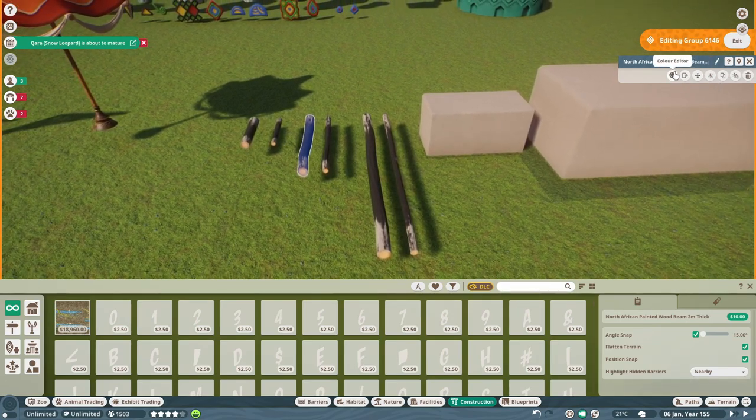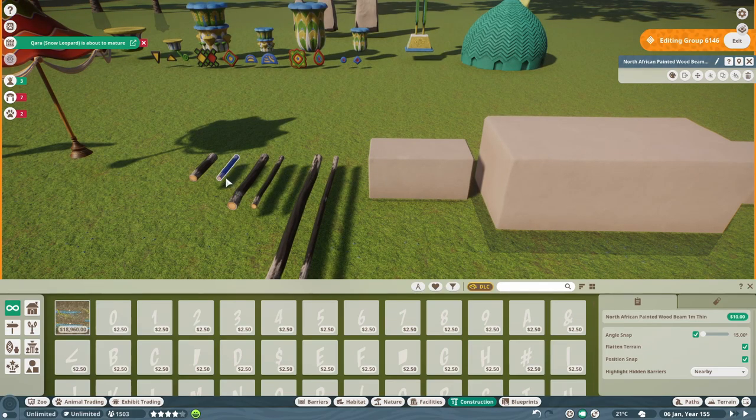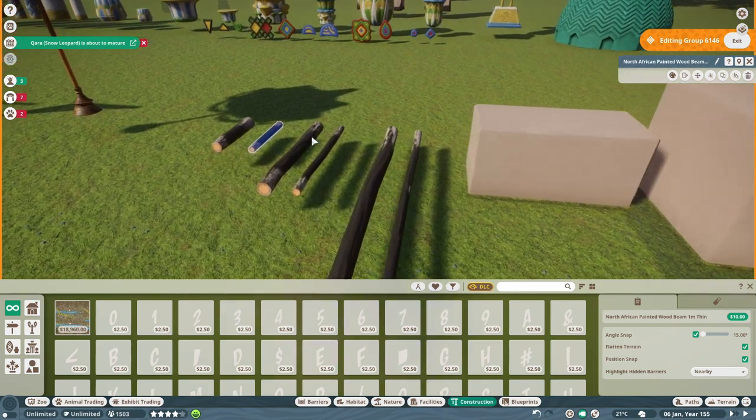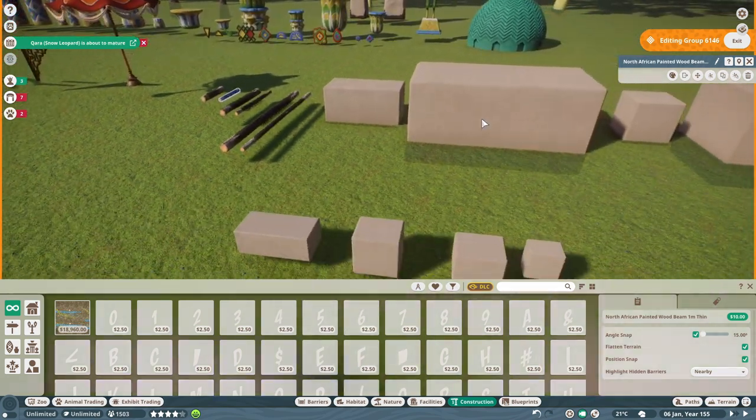These painted wood beams are again fully recolorable, so there are a ton of different uses for these. I can see people utilizing them for custom trees, for handrailings. Also welcome is the one-meter length piece, and having that shorter piece is great for fences. You could even use it for custom wood ladders and things like that.